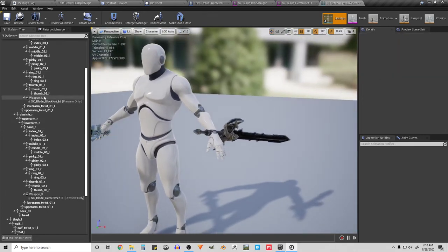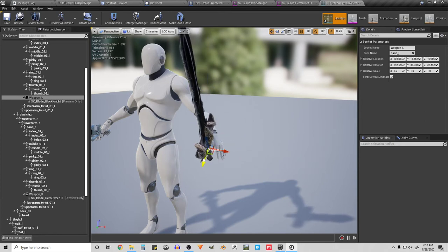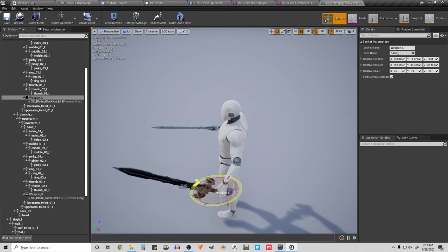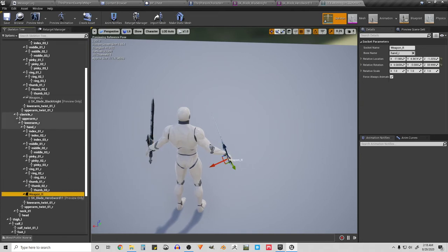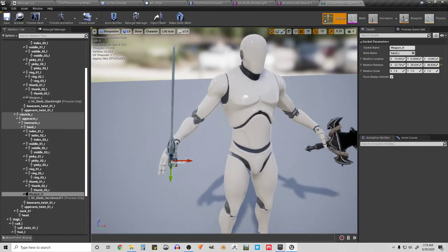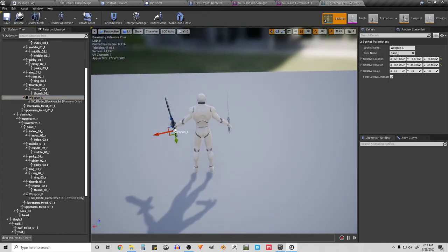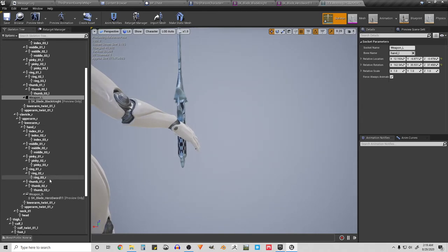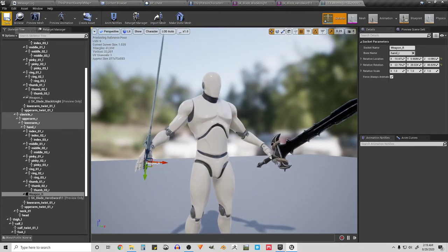For the right hand we preview Hero Sword 11. They obviously don't look aligned right now, so let's fix that and adjust the socket transforms. You can spend more time making sure it looks right — that's good enough for now. I'll save. We now have our two sockets set up correctly and we're done with the skeleton.